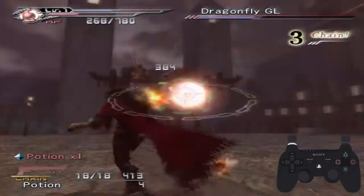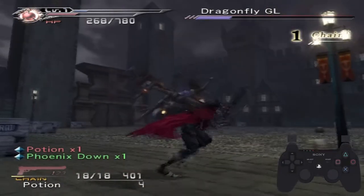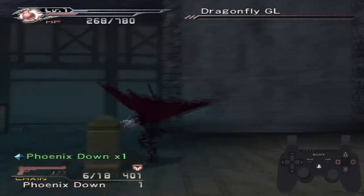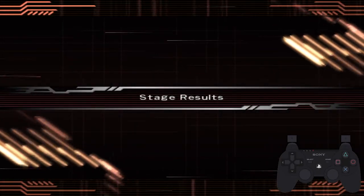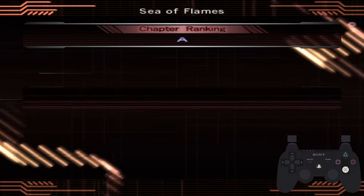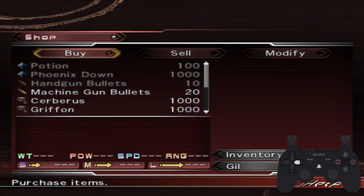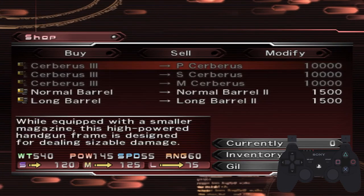Break these boxes to get a potion if you need it, but also build another three-chain, then hit him with fire materia a couple more times. Break the box on your left, get the phoenix down, use the phoenix down once you pick it up, stun the boss again, shoot him to finish him off, grab the extra phoenix down, and then this handgun ammo. After the stage ends, the game gives you two options: take XP from side objectives and kills, or convert that XP into gil — we take the gil after almost every stage. Then go to the sell menu, sell your extra phoenix down and the two limit breakers we picked up, and modify your suppressors twice and your long barrel once.